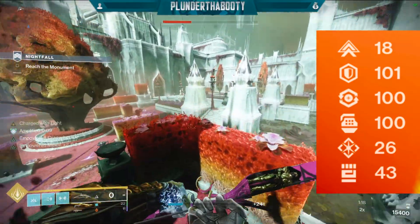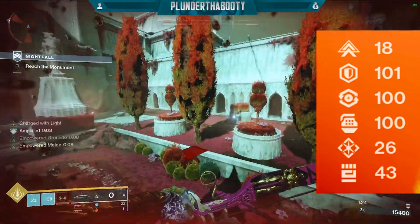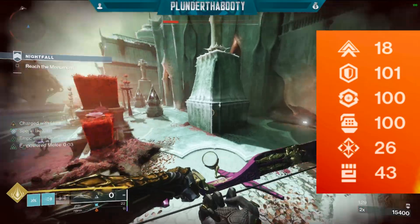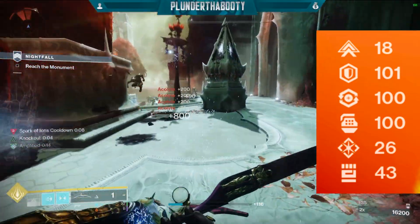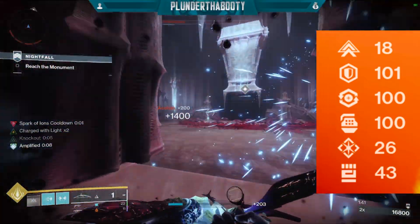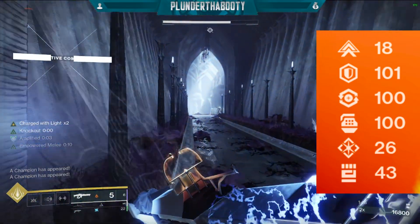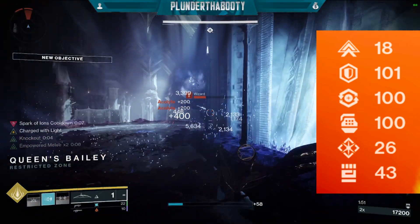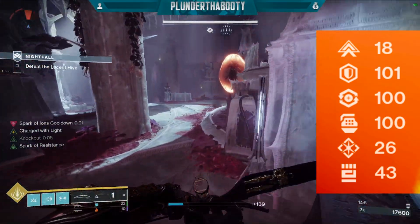You have 6 different stats in Destiny 2: mobility, resilience, recovery, discipline, intellect, and strength. We don't want intellect because your super regen is tied to how much damage you do to enemies, so in most content you're always doing damage and that overrides any benefit 100 intellect would give you. As for strength, we can loop melee abilities very easily in Destiny 2 — for example, just picking up your throwing hammer — so strength isn't worth building into in most cases. There might be a few specific builds that use strength, but generally we can lump both intellect and strength off the table.